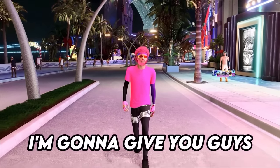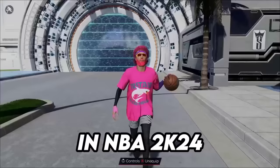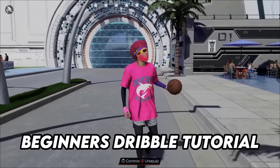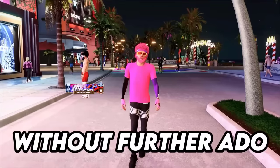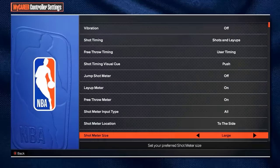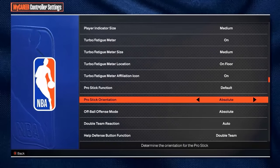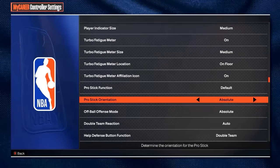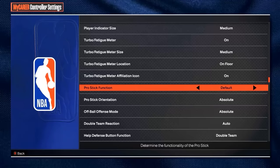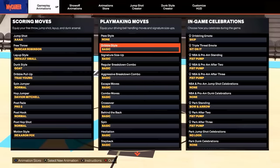We're back for season 5 — I'm gonna give you guys the best updated dribble moves for all builds in NBA 2K24. I'll also be doing a basic beginner's dribble tutorial at the end of the video. First thing I want you guys to do is go to your controller settings and put your pro stick orientation on absolute. This will make it a lot easier to dribble, and then put your pro stick function on default or dribble moves — I prefer default.